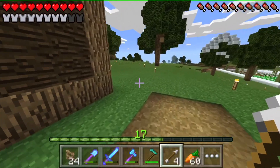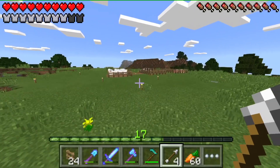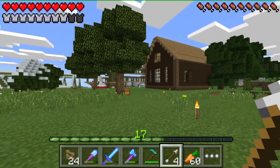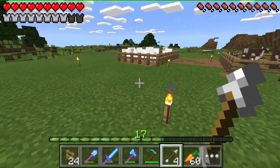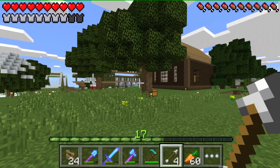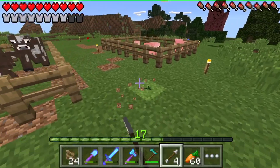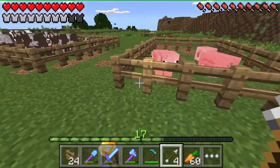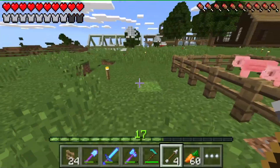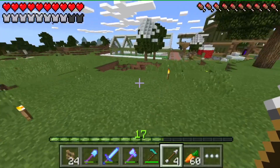Got some sheep, cow, and pigs - all ready to go. I'm not going to mess with chickens right now because we have our little chicken egg farm over there. But I am going to make a chicken farm over here - that farm is an egg farm where I go to gather eggs, but this chicken farm is for gathering chicken and feathers. Obviously you need a supply of feathers and there's no other way to get them in the game.